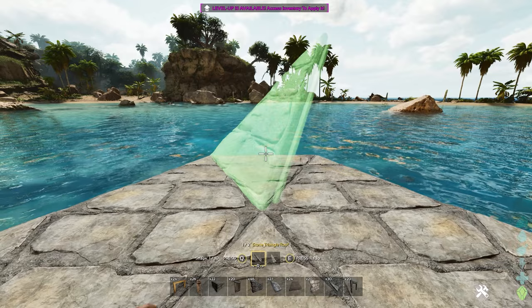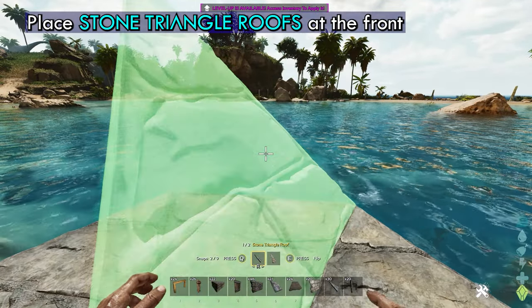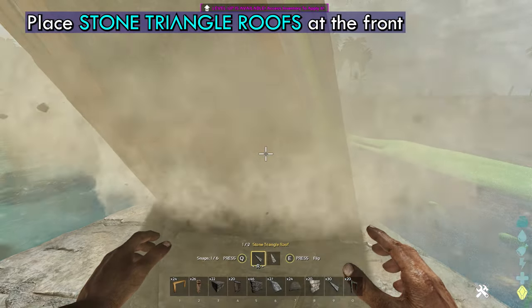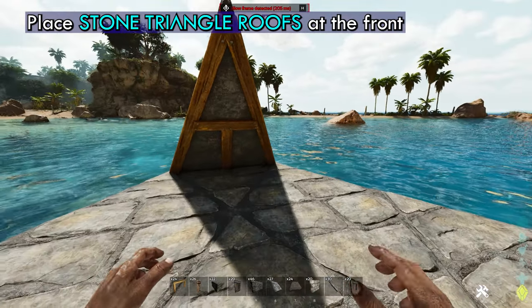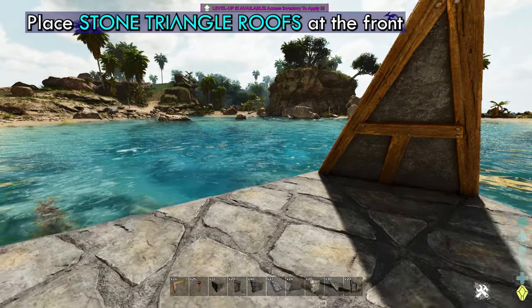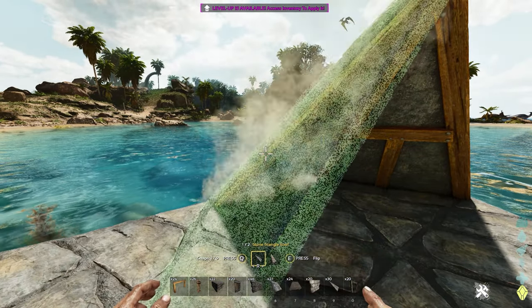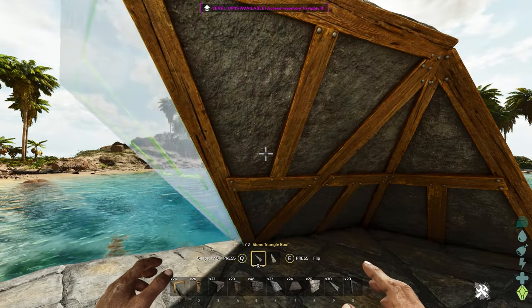Now you want to head to the front of the boat and you're going to use the stone triangle roof. This is a little difficult — you just have to find the snap point, but you want it to angle in this way. So now you're going to do that to this corner here and this corner here with the stone triangle roof. Some of them are going to be upside down and that's okay.